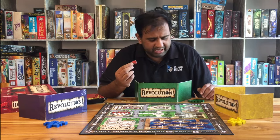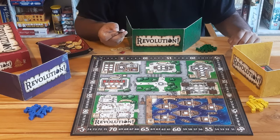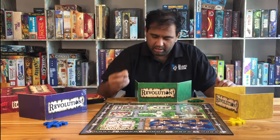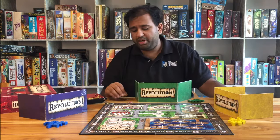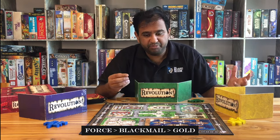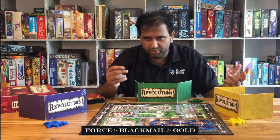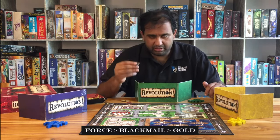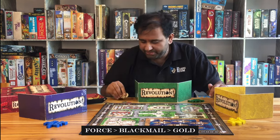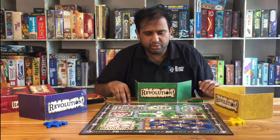These tokens are what you use to influence various important people in the town in order to earn something from them or to influence different parts of the town. The red fist symbolizes force, the black envelope is blackmail, and the gold coins are money — you can bribe people. Force is the strongest form of influence and is evaluated first. If tied on force, blackmail is evaluated next, and if still tied, gold spent is compared.